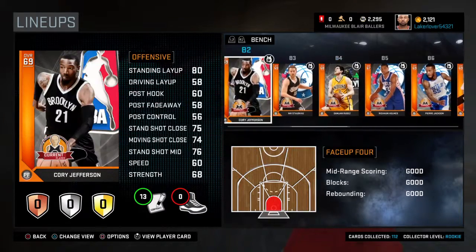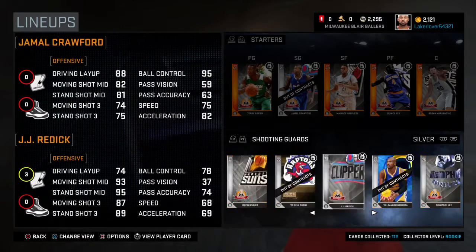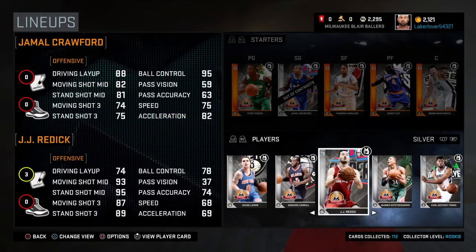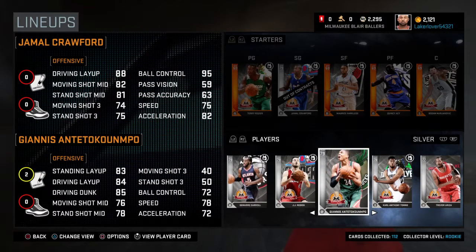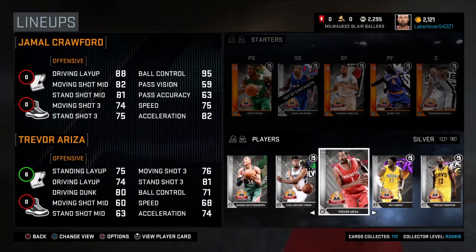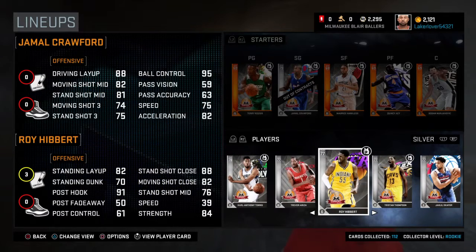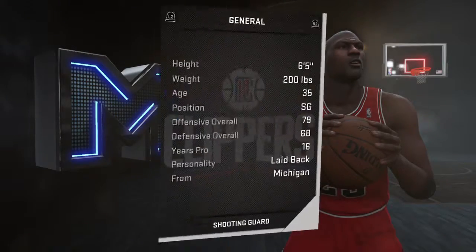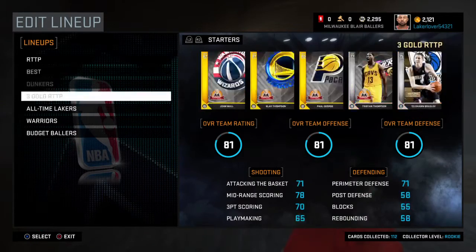You could run Rashad Vaughn, Tyus Jones, Pierre Jackson at shooting guard. For silver shooting guard you could go JJ Redick who has an 89 standing shot three — really really nice. Damari Carroll has a nice three. Giannis and Bol Bol just finish at the basket very well. For centers in the higher seeds I really like Sean Bradley because this man is 7'6 — that is crazy.